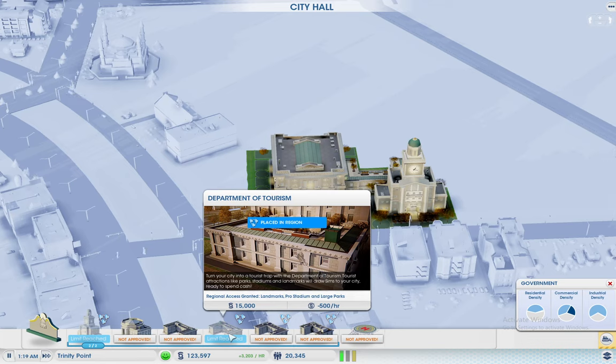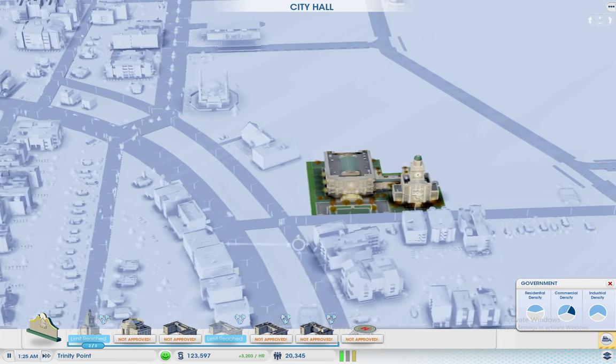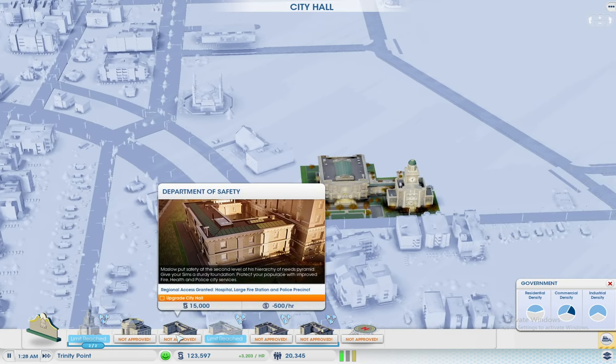As I said, this one basically allows you to build landmarks, stadiums, and large parks — that makes more sense. Because you've got the small stuff to begin with. And the safety one — it gives you larger hospitals, larger fire department, and larger police. That's it, and that makes more sense to me, because you've got the small playstations to begin with.